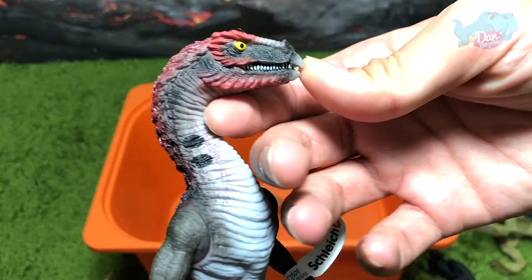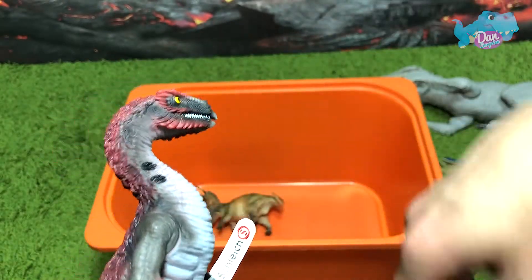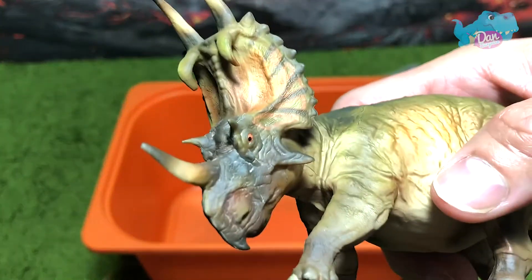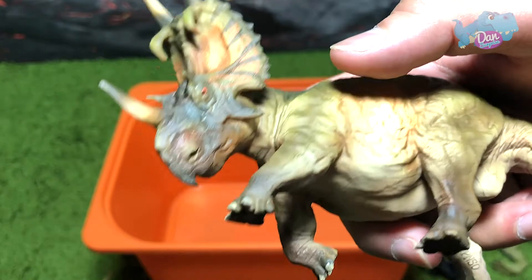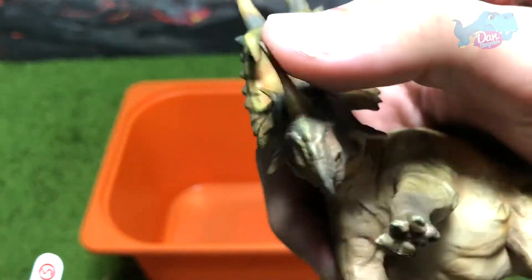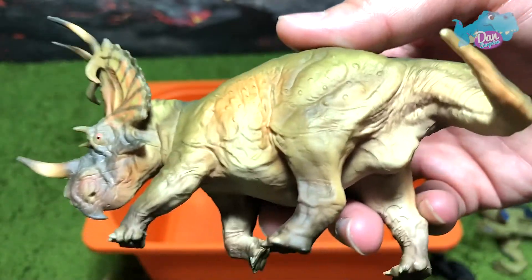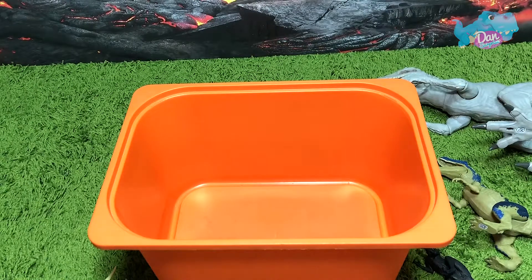Next up we have a Schleich figure — a juvenile Therizinosaurus versus a fully grown Spinox. The Spinox weighs more than a ton, is built like a tank, and comes with a frill and plenty of horns. This dinosaur is just gonna win easily — super easily. So these are all the battles in the box.